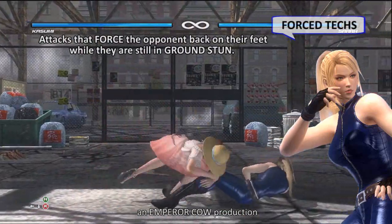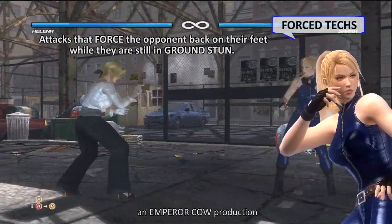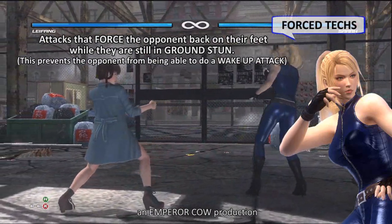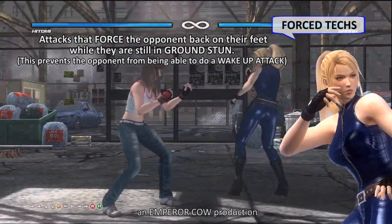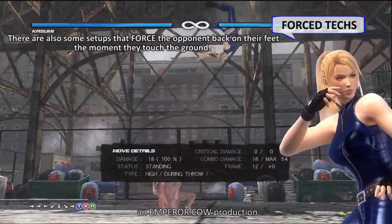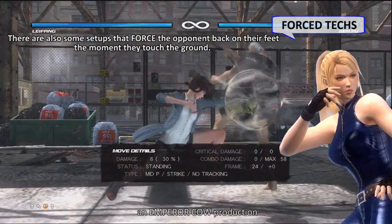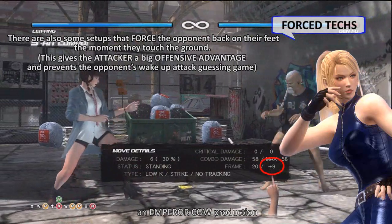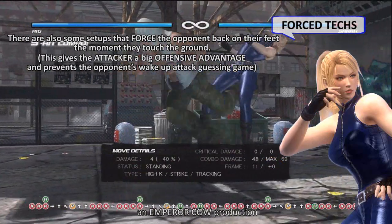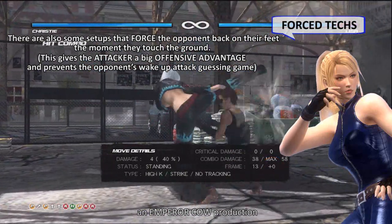Forced attacks are attacks that force the opponent back on their feet while they are still in ground stand. This prevents the opponent from being able to do wake-up attacks. There are also some setups that force the opponent back on their feet the moment they touch the ground, giving the attacker a big offensive advantage and preventing the opponent's wake-up attack.